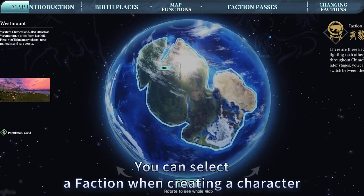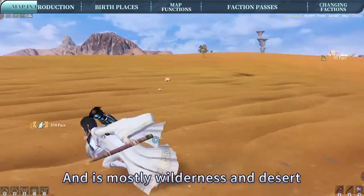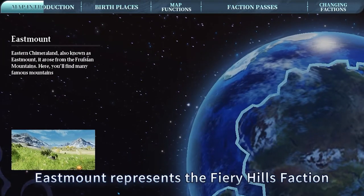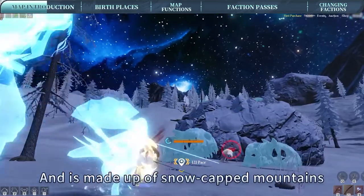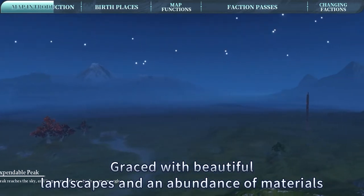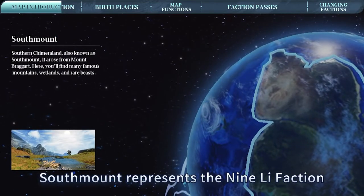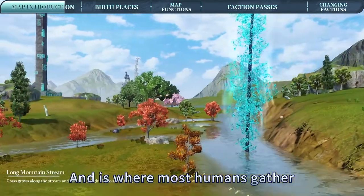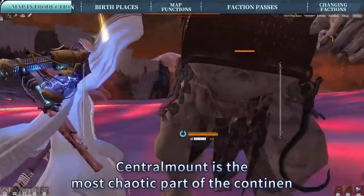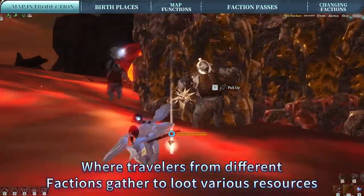You can select a faction when creating a character. West Mount represents the fairy faction and is mostly wilderness and desert — travelers keen on flying mounts can attempt to catch vultures here. East Mount represents the Fiery Hills faction and is made up of snow-capped mountains, graced with beautiful landscapes and an abundance of materials, making it an obvious choice for those who love scenic spots. South Mount represents the Nine-Leave faction and is where most humans gather, making it a great place for newbies as there are many resources available. Central Mount is the most chaotic part of the continent, where travelers from different factions gather to loot various resources, as special item drops are particularly high.